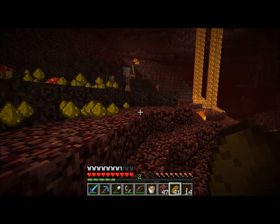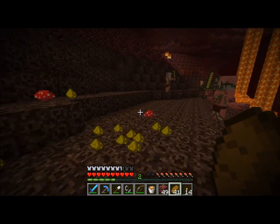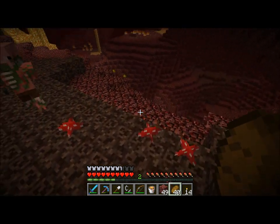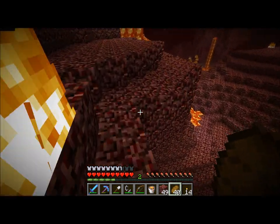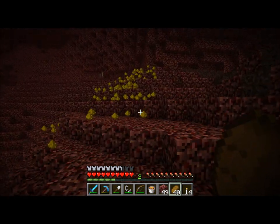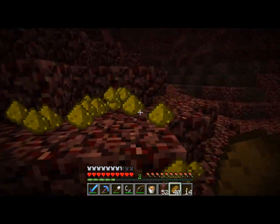Get away from my glowstone! It's all vulnerable now, and of course now the ghast comes. I'm on soul sand so it's going to be hard to move. No, it's mine! Get it faster! Walk faster! I still want to find blazes so I can make speed potions at least — that would be useful. Oh I wish I had feather falling. Don't touch my glowstone, fire! Oh look at all this! I thought we got the majority of it up there, but no, this is like half of it down here — jeez. We're going to be set for a very long time.